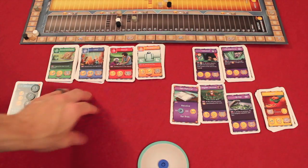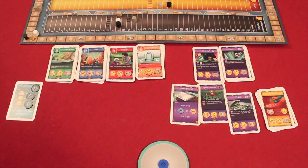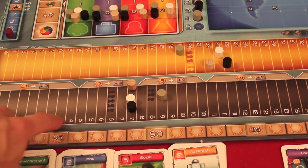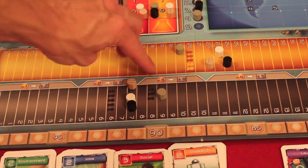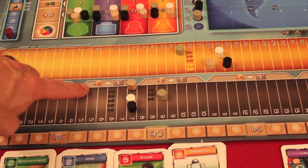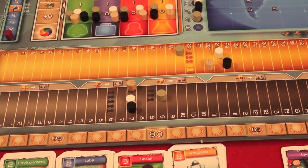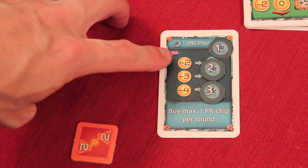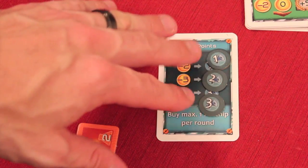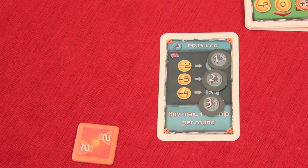In addition to taking a project or action card, two things are always available before your turn ends in the investment phase. First, you can pay dividends to shareholders — depending on your income track band, the gray player could spend three cash and gain four points, others lower down pay two cash and get three points, ranging from one-for-two up to four-for-five. You can do this once per round. Second, you can buy one PR chip per round — spending two dollars for a value-one chip, three for value-two, four for value-three.